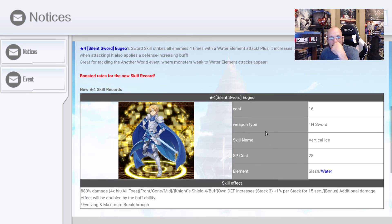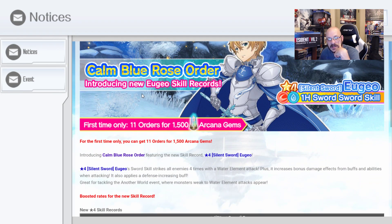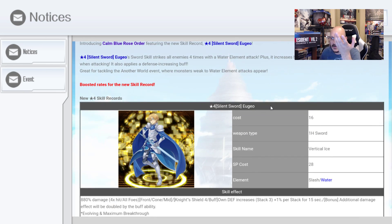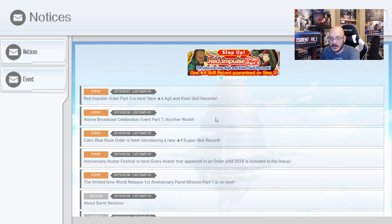Too bad we don't have the Arcana to summon on this, or else I would probably go for it. I mean, the rates are probably trash, but if I had the Arcana it's a decent skill — not the best one. I still prefer the OG Yu-Gi-Oh skill because it's overall better, since it gives you that massive buff for your basic attack. But those two skills actually go well together.